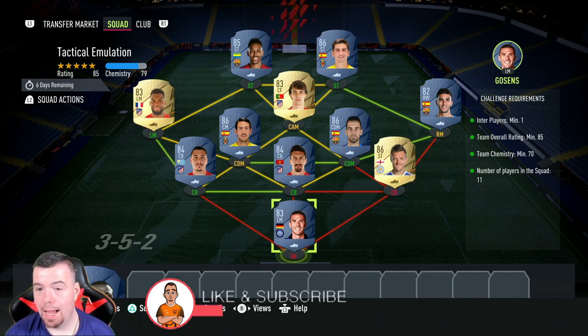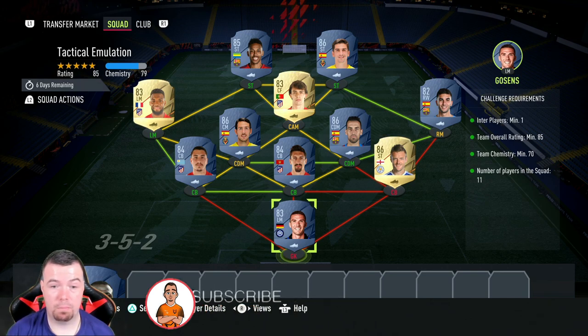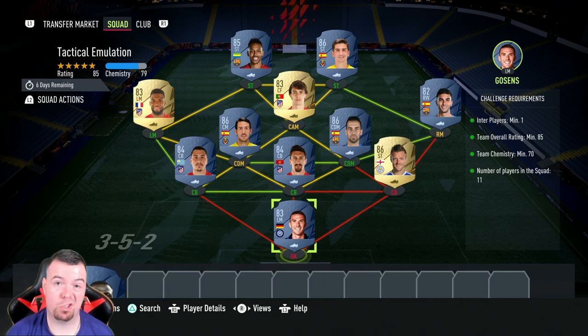For the Tactical Emulation SBC, you need one Inter player. Gosens is the best one to go for because he's literally min price, which is great. Team rating of 85, chemistry of 95 — can't lower anyone else. Team chemistry of 70, no position change, loyalty required.